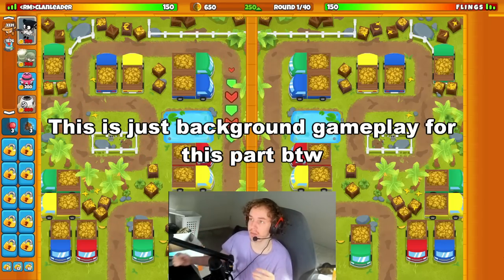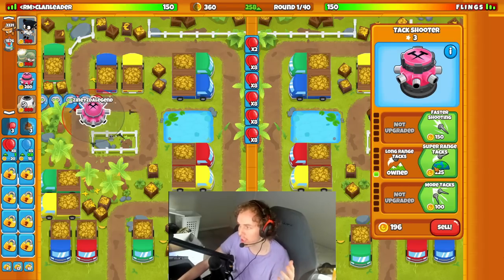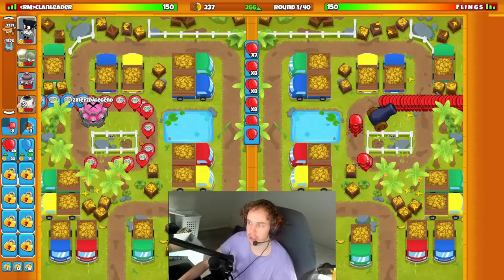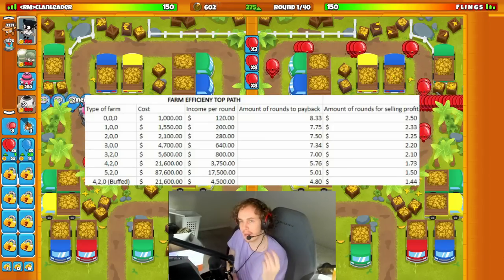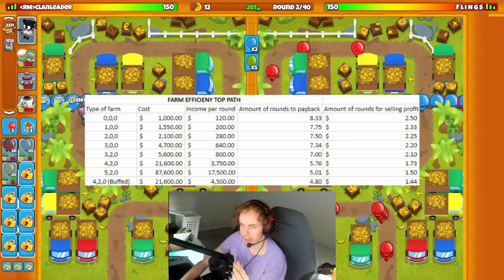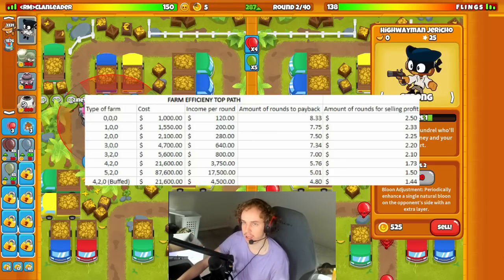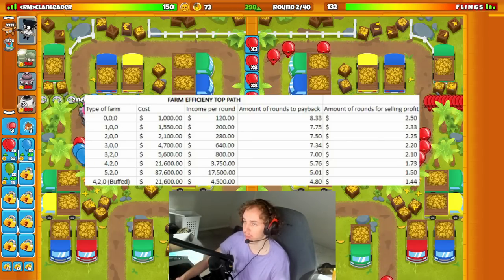We're on the third and final part of the farm guide — this gives you a lot of facts about farms: when to go for a BRF, central market, marketplace versus plantation, and how long you need to keep them up to get a selling profit. Here's information about the top path farm — the cost, income per round, rounds to pay back, and rounds for selling profit. A 000 unupgraded farm makes $120 per round and costs $1,000 — it takes 8.33 rounds to make back the cost just by keeping it up, but only 2.5 rounds if you sell it.